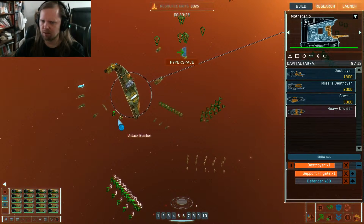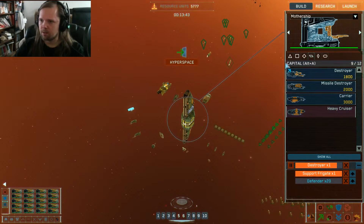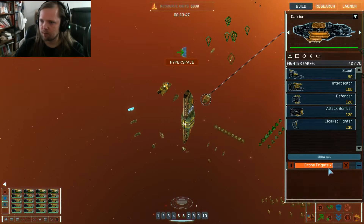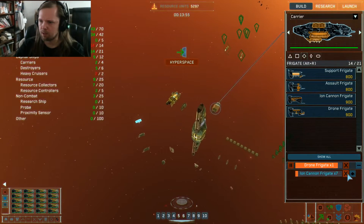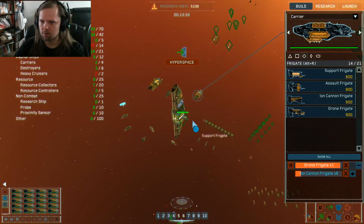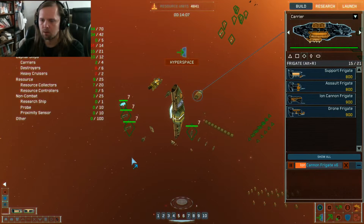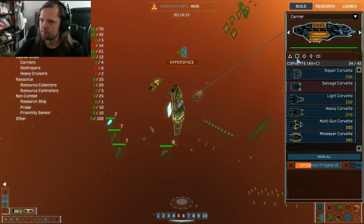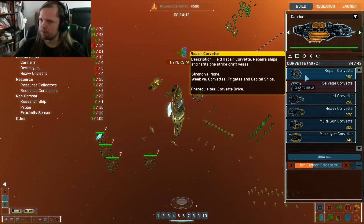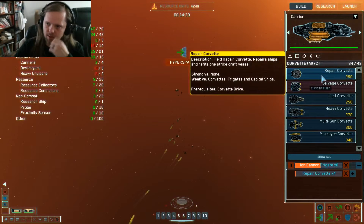Then I'll do one in classic mode of the game so you can see how it plays differently — in particular, you'll see how the formations function totally differently than they do in this remastered version. They don't hardly function at all in this game compared to how they do in the original. I just need to make a bunch more frigates — ion cannon frigates. I think I can make six. Making some repair corvettes too.